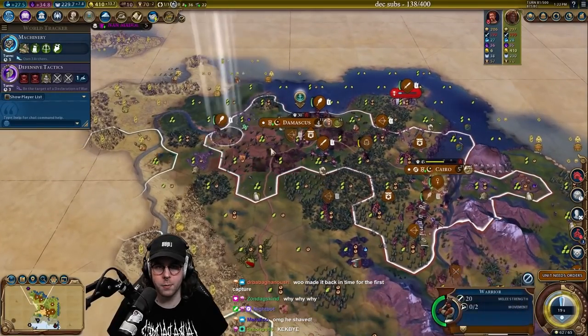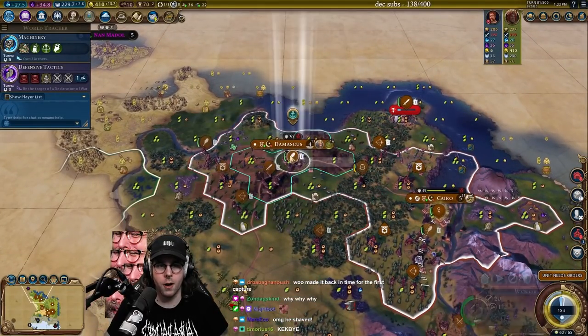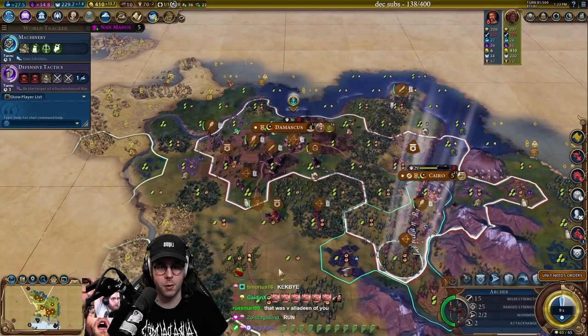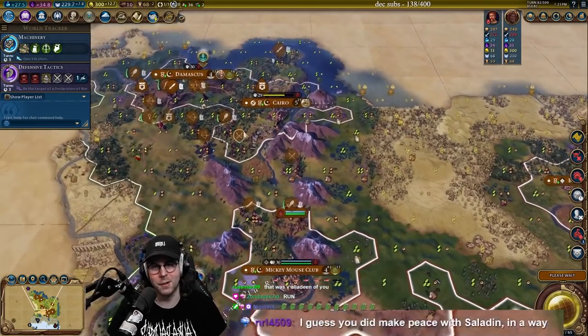How long do we have? Five turns to machinery — not too shabby. I'm going to save some gold for crossbows, because I think we're going to need the crossbows if we're going after Ambiorix now. We made peace with Saladin — in a way. You're not wrong.